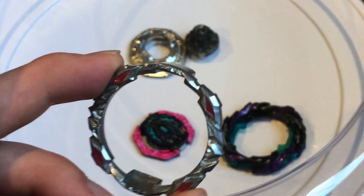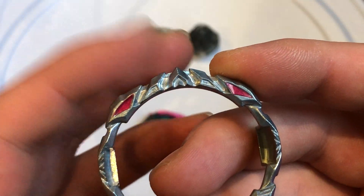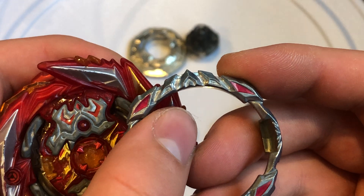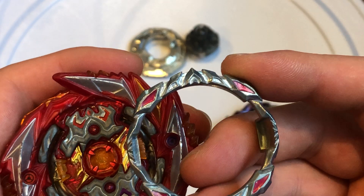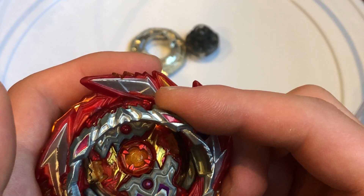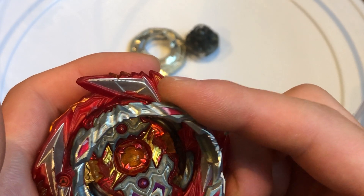Next up we have the 10 armor. There's a little detail here I want to explain — that little point right up there looks very similar to that of the Solomon chip, eerily similar. But I could totally be wrong — it could just be like that. I don't think that's a coincidence, though. Let me know what you guys think about that in the comments section below.